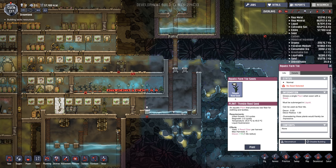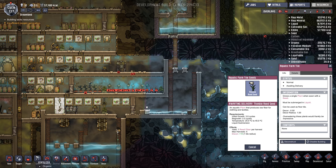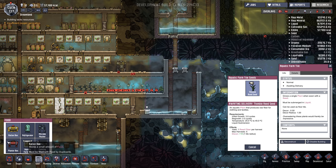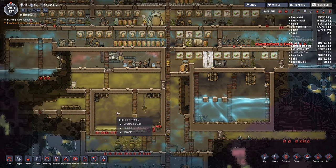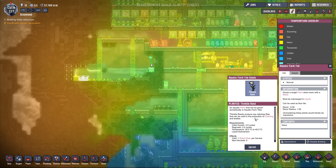Thimble reed needs to be somewhat warm and it has to be in aquatic farm tiles — which is under food. I tried to build a few over here; this one's actually growing but it was complaining about being a bit too cold. It needs to be between 25 and 45 degrees Celsius, and right now this area is 26 so it's just barely. It's a bit warmer over here so I'm going to try to build a few more thimble reeds here.